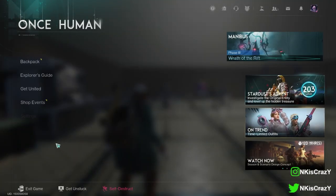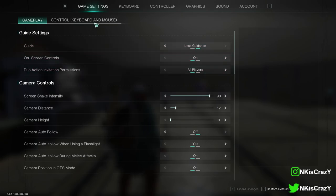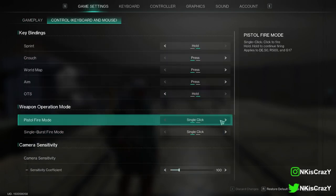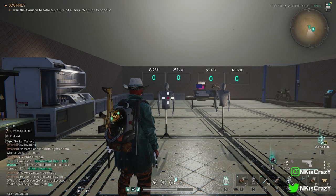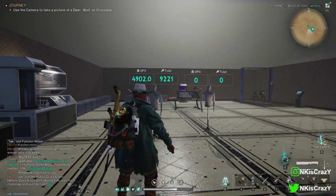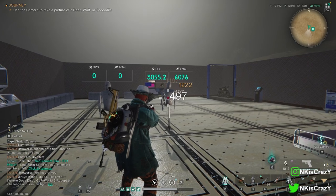But actually there is a setting from which you can auto fire it. Go to your settings, go to Controls > Keyboard and Mouse, then you have to click on 'Pistol Fire Mode' to Hold, and 'Single Burst Fire Mode' to Hold as well. Now when you are going to shoot using a pistol, not a rifle —